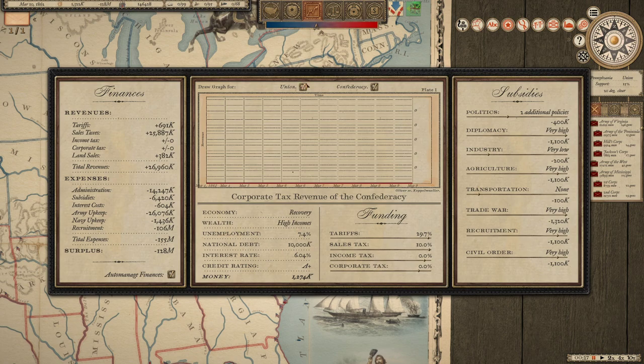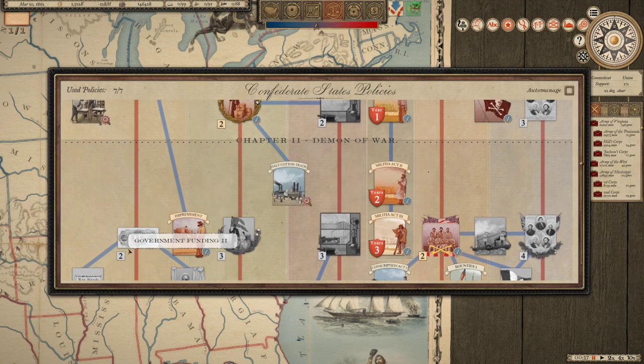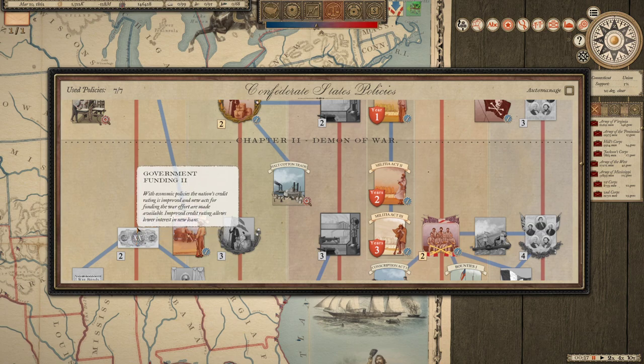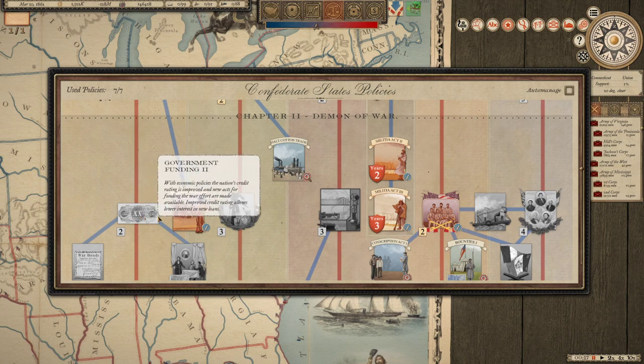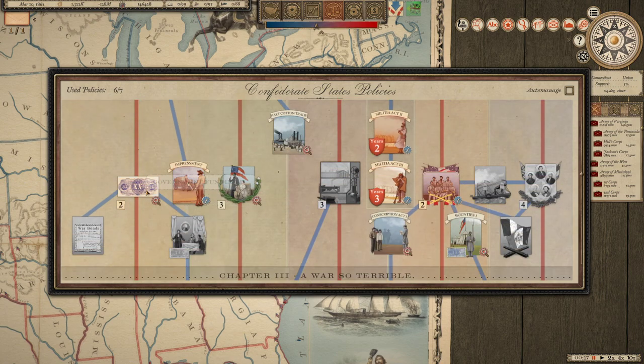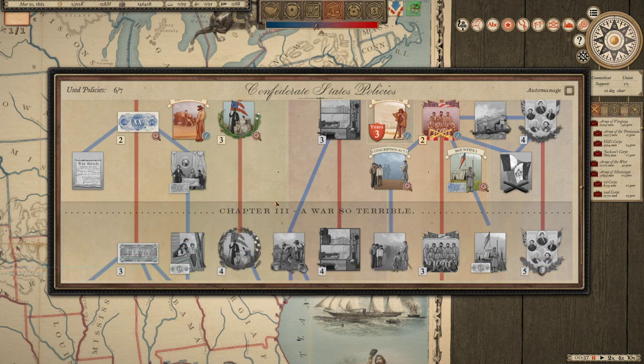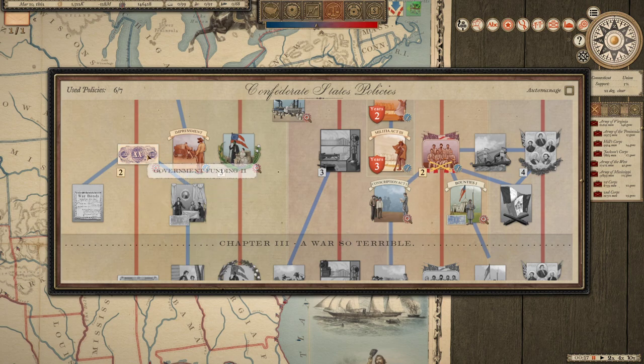Right now we're actually paying quite a considerable amount of interest - that's $604,000 it seems. We don't actually have income taxes or corporation taxes; I think that would have to come from a policy perhaps. We have government funding here, which produces better credit rates, allows lower interest rates, and new loans - that's an interesting one. Perhaps we skip the diplomacy for the time being and pursue government funding. If we can access that government funding, we could potentially go for the war bonds over here. Issuing government-guaranteed bonds to fund the war effort will improve the nation's credit rating considerably, allowing cheaper loans, but will also lower public wealth.